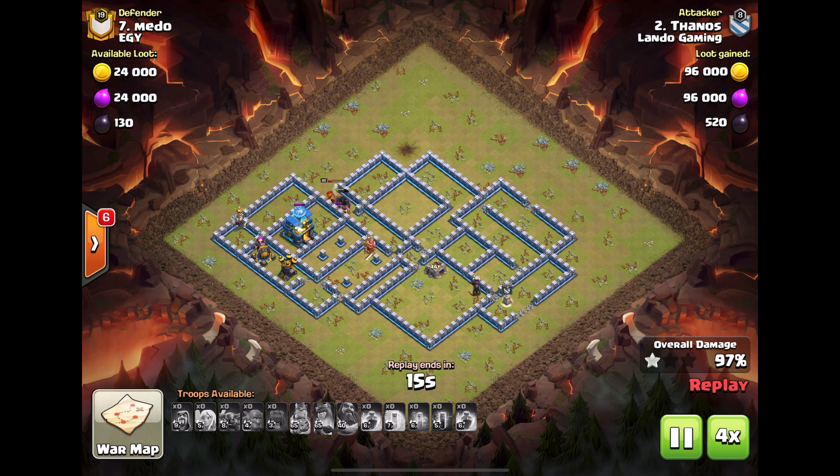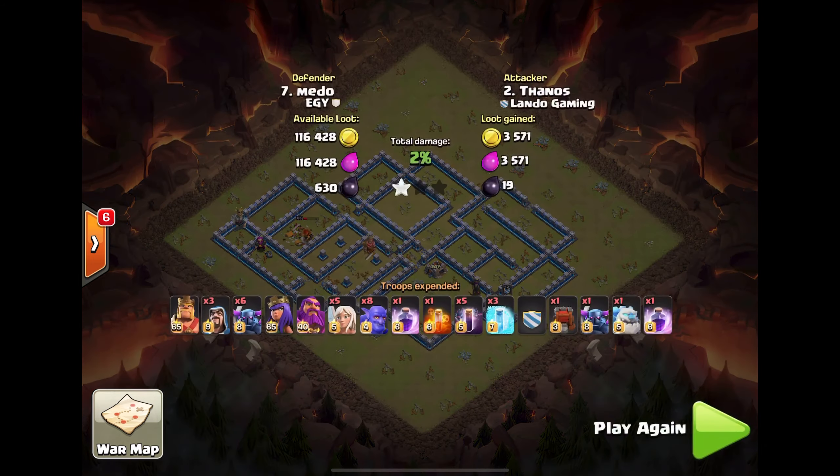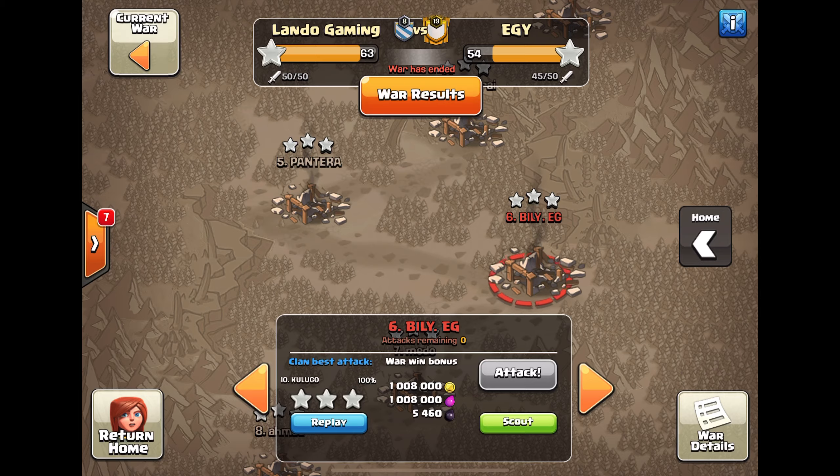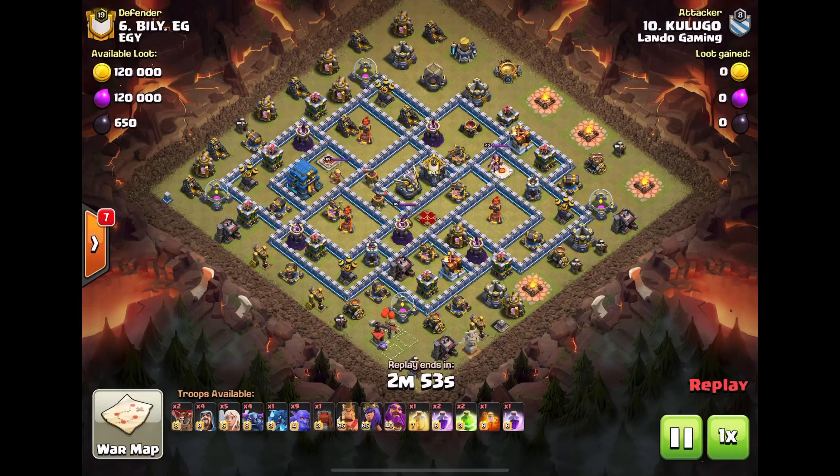Wow, looked ugly there for a second but ends up getting it. Kalugo — let's see what he's going to do. Looks like Pekka smash.